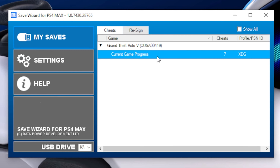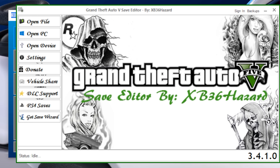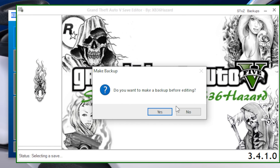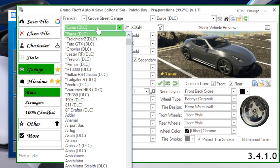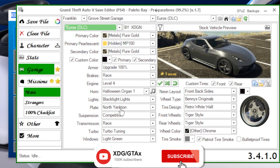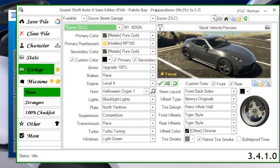Take the flash drive over to the PC. On the PC we have Save Wizard open — this is the file from the console. Let's quickly take a look at our modded car in GTA Save Editor. Hit Open File and this is our decrypted data. From here go to Garage — our modded car is with Franklin. The DLC cars are all at the top and you can check the settings here. We don't actually need to do anything with the file, but you can make adjustments if you like.